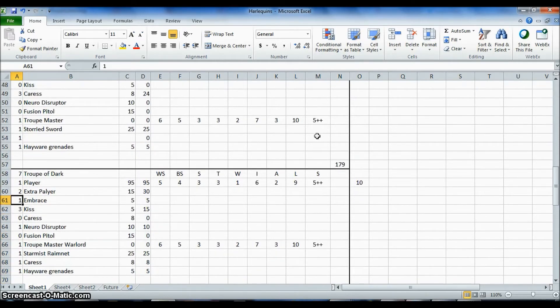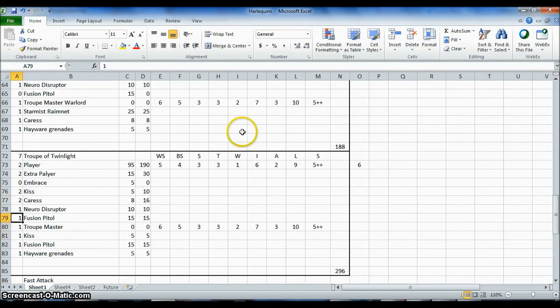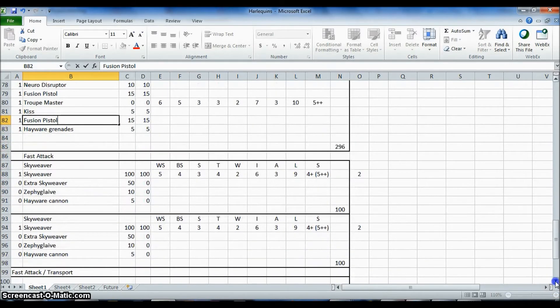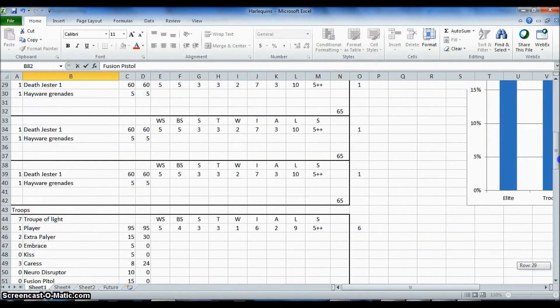I will not use the Embrace at the end. 3 Kisses, 1 Neurodisruptor, and I will use the Starweaver, Harlequin's Caress, 1 Caress and the Haywire Grenades. These are going to be the plastic ones. I will add 2 extra players at the end. We will have 2 Kisses, 2 Caresses, and the Troupe Master with Kiss and Fusion Pistol, and another Fusion Pistol. So I will have 2 Fusion Pistols on this unit and a Neurodisruptor. So this is the troops — 3 units of 7. One unit of Skyweavers, another unit of Skyweavers, no extras. And a unit of Voidweavers. So this will do the army, and this is what I am going to build.